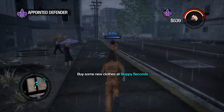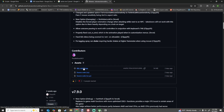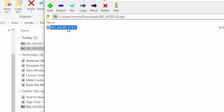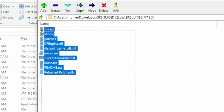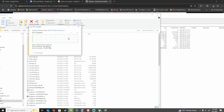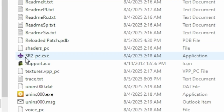Luckily, it's incredibly easy to install. In the description, I have a link to the GitHub. Scroll down to the sr2juice.zip and click on it. Open the zip file and the folder inside. Navigate to your Saints Row 2 install folder and move everything from the zip over. And that's it, you're ready to play. Launch the game from the sr2-pc.exe to experience peak like you never have before.